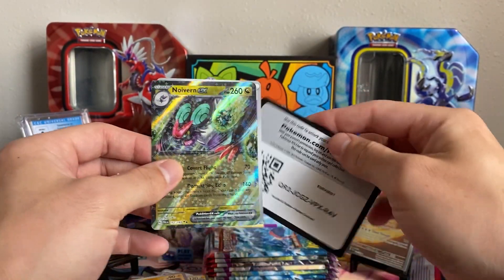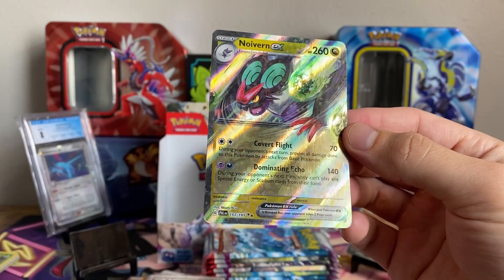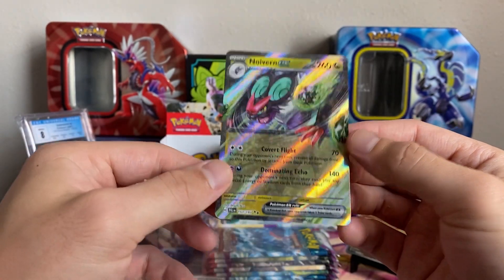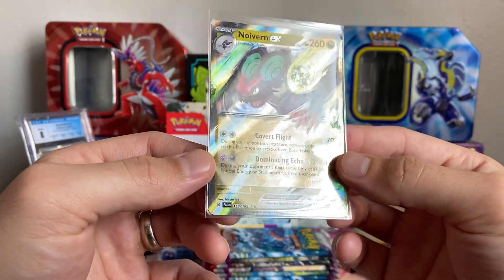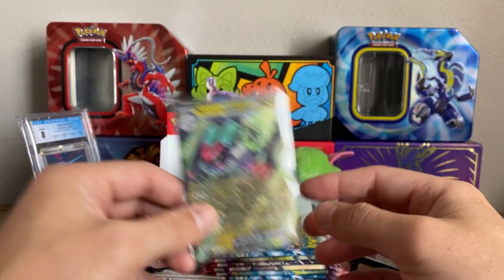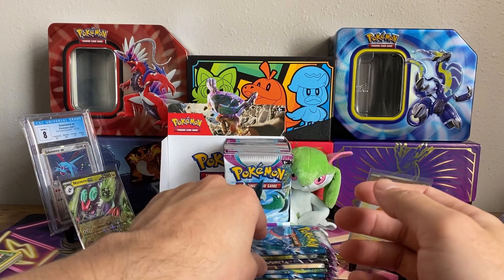The Noivern EX — let's go! I do have the Noivern EX in my current Regi Drago deck. If you're fighting somebody that only attacks with basic Pokemon, you can put them in a pretty awkward position. And then Dominating Echo — if you want to path-lock people, you can do that. Forces them to have a Lost Vacuum or a Worker to discard that stadium, which is kind of interesting.